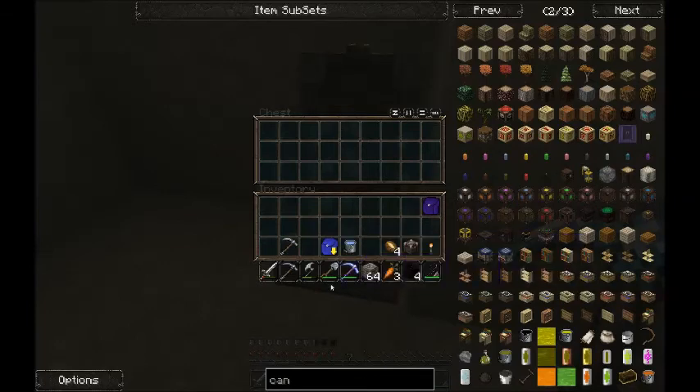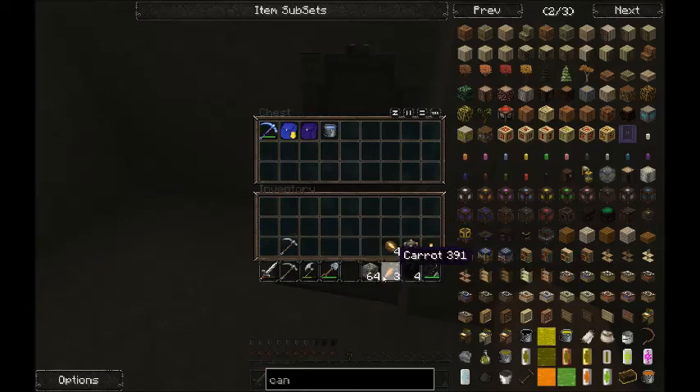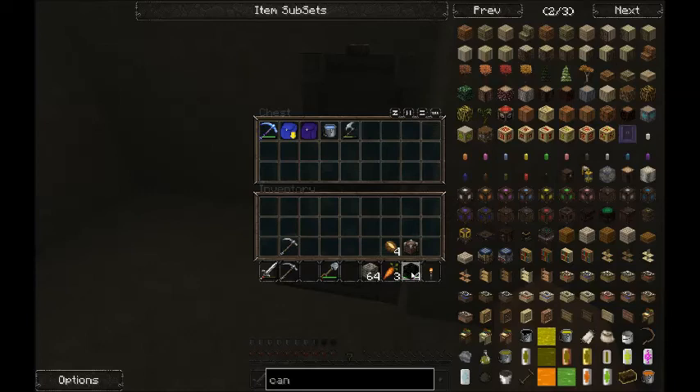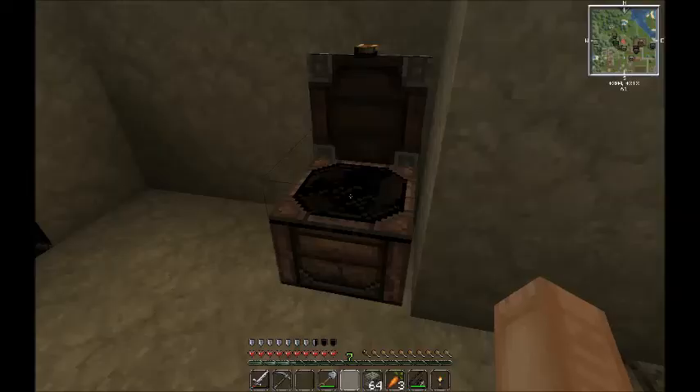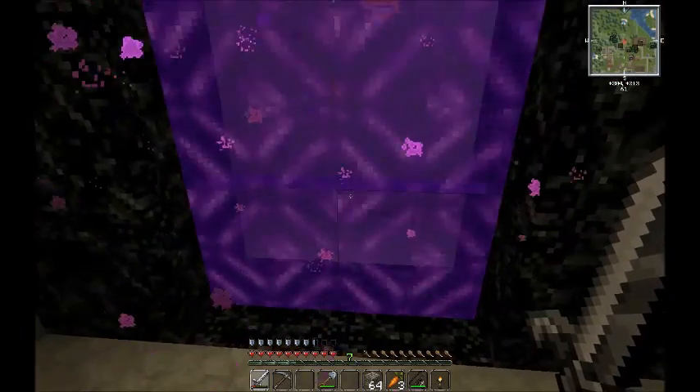Bringing plenty of cobblestone with us too, because that does not get destroyed by the ghasts shooting off fireballs everywhere. We'll put that in there — water is useless there, don't need the axe. We'll bring some obsidian too. Let's head on through — here's to hoping that it is not completely horrible.